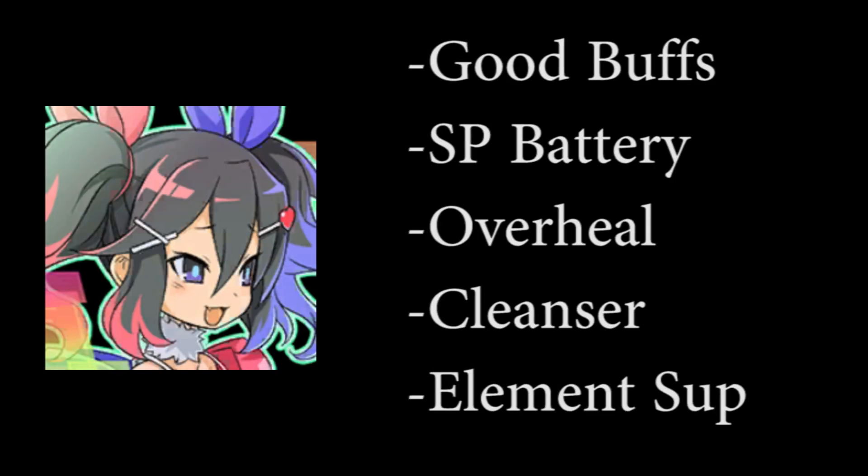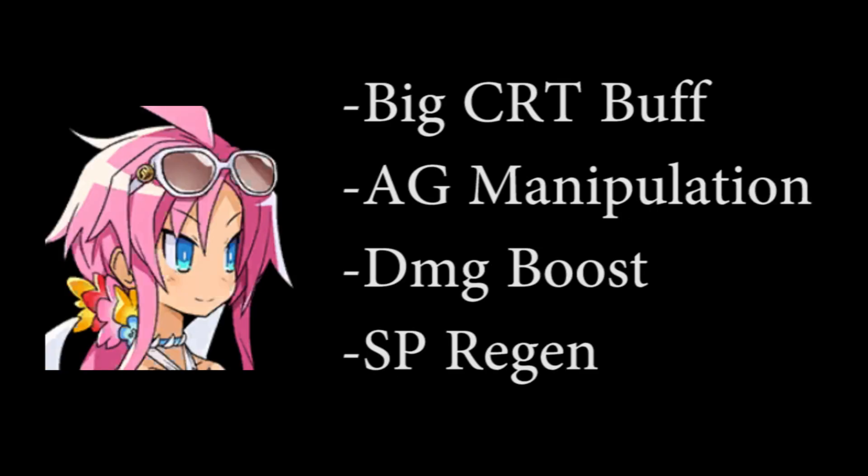HGC Asagi is an excellent unit to pair with Future Warrior Plenair, as she is the star element supporter. Most of her abilities and skills are crit related, so try to use strong main stat buffers next to her. Beach Artina is a healer, an SP battery, a damage booster, and an action gauge manipulation unit. She, along with HGC Asagi, are a match made in heaven for Future Warrior Plenair.